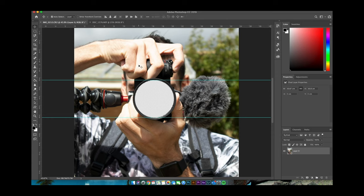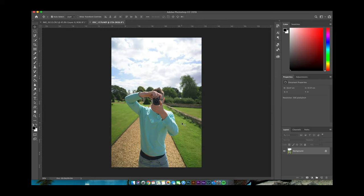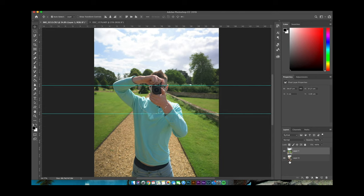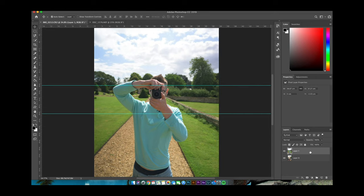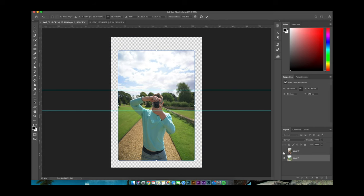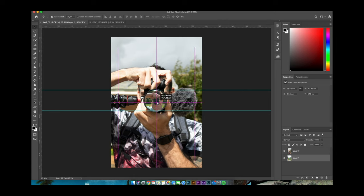Now you can see nothing in the background because there's no image behind it. Get the picture of Dan, drag it over and drop it on top, then zoom out a little so you can see the layer. Position him a little bit better, then drag it below the main image — you'll see him appear in the background of the lens. Reposition him so he's central in the lens, hit Control T, scale it down a little bit, turn the top layer back on, reposition again. You can add a couple of brightness adjustments in Photoshop to make it look more like a reflection.